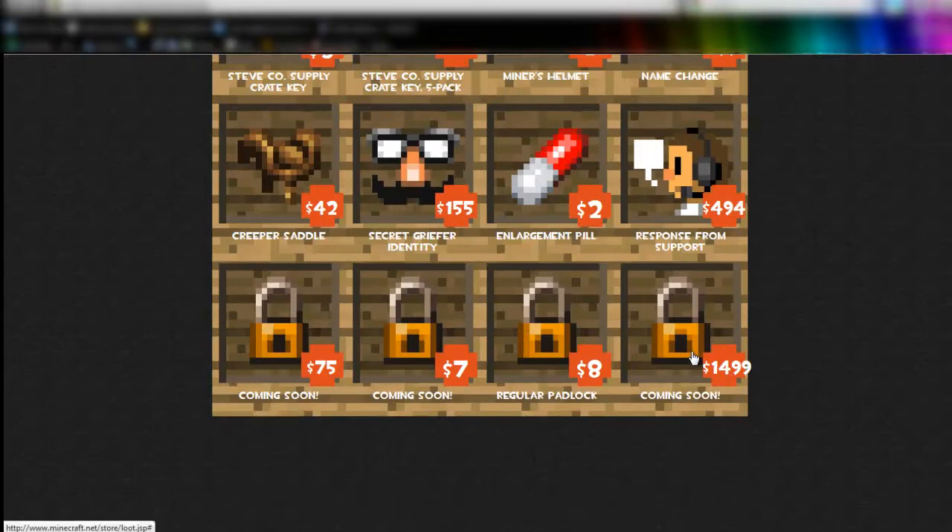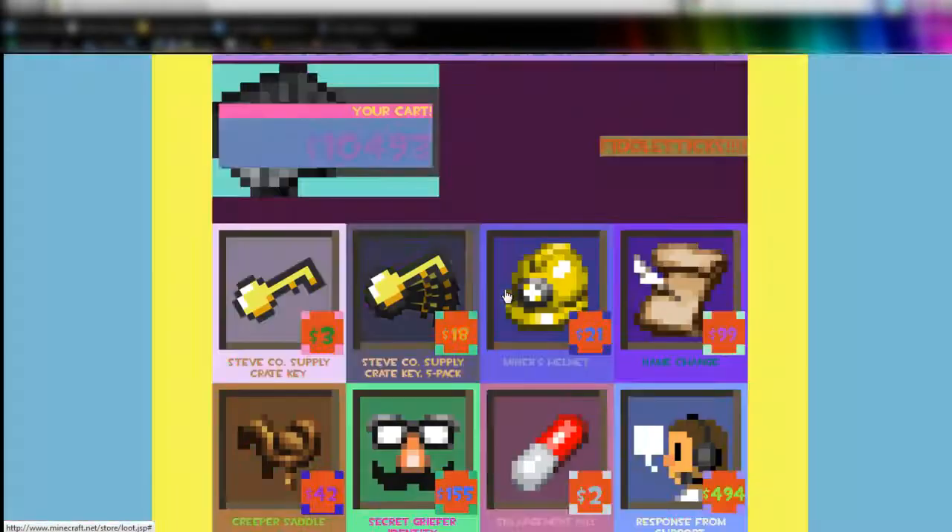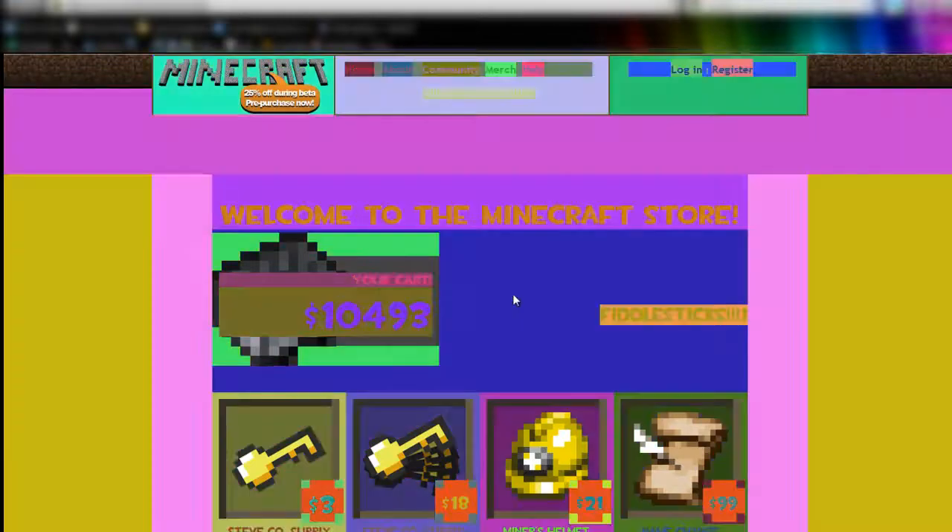Then there's also another bit: if you just get your thing as high as you can, it then says if you're prone to seizures press cancel. If you are prone to seizures you may want to stop watching this video now. I'm not really sure how seizures work, but you may have a seizure, so let's just go with okay — and oh look, everything's gone all weird and rainbowy!